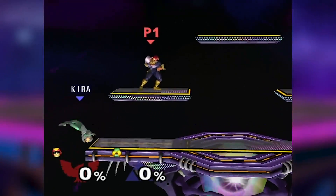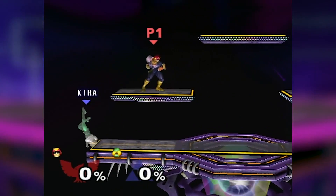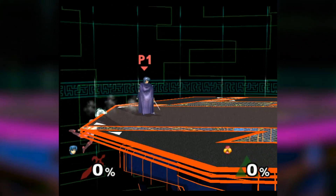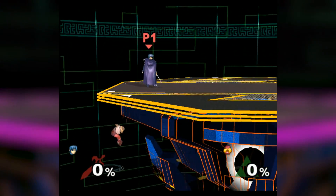Most of you know about Sheik's Shino stall on the edge, and if you don't, then you should check out our other tutorial on it. But there's an even faster way to ledge stall with Sheik. Simply by aiming the first part of your up B, you can grab the ledge before your explosion goes off, and refresh your invincibility perfectly.